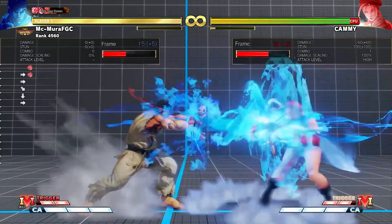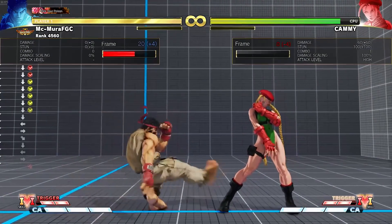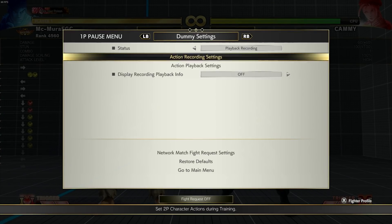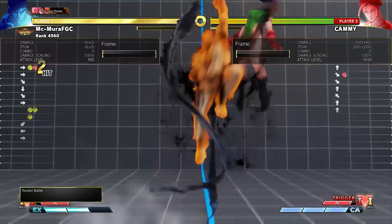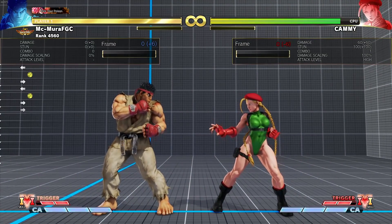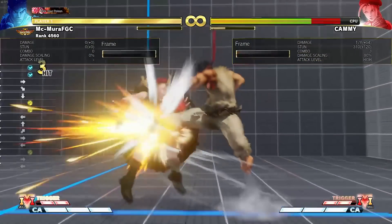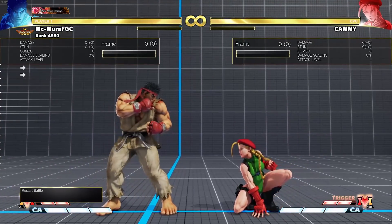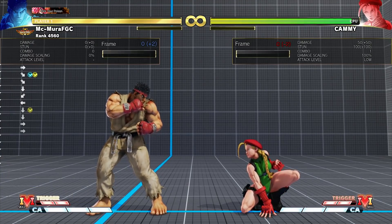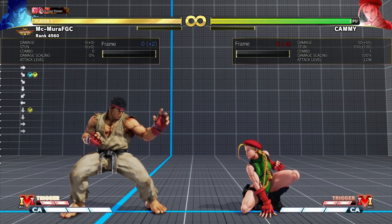Overall, Ryu got buffed to the moon. The fireball buffs are gigantic — better neutral because the hurtbox is reduced. Crouching medium kick is faster, crouching heavy kick is faster. Better parry because you can almost guarantee punishes. Better pressure thanks to standing medium punch being plus two even against three-frame characters, meterless okizeme even against crouching opponents, a new crouching target combo, and crouching medium kick into donkey kick. I honestly think Ryu could be top tier.